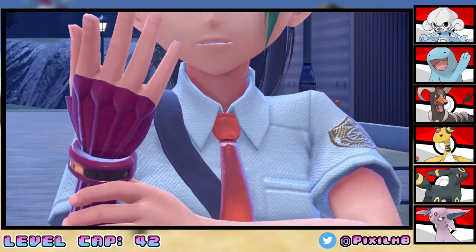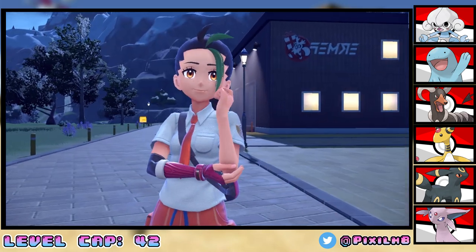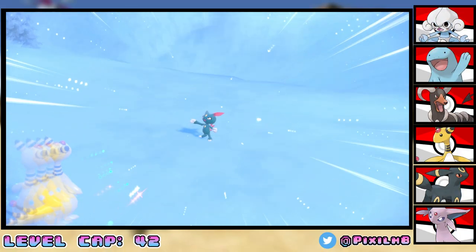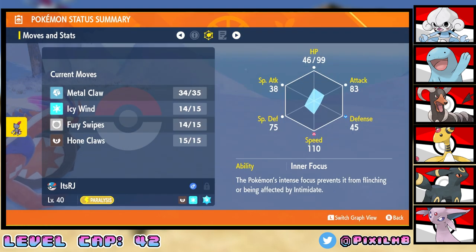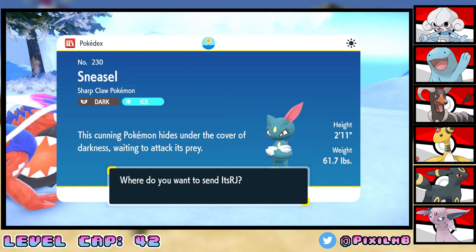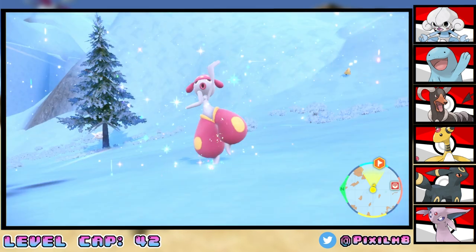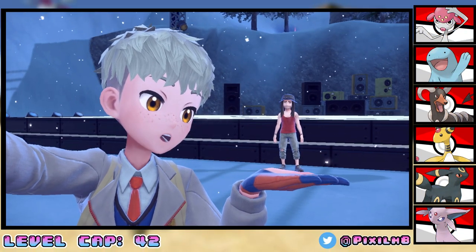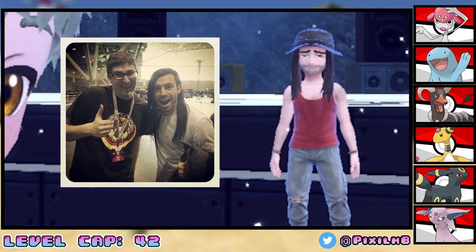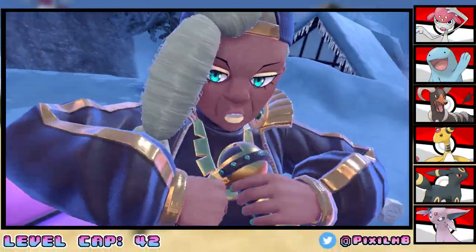I was going to skip over this but it would be more satisfying to beat Nemona. On the way to the 6th gym, we run into a Sneasel. We catch him and name him RJ — and it turns out RJ has a mark as well, making this Sneasel "RJ the Radiant."